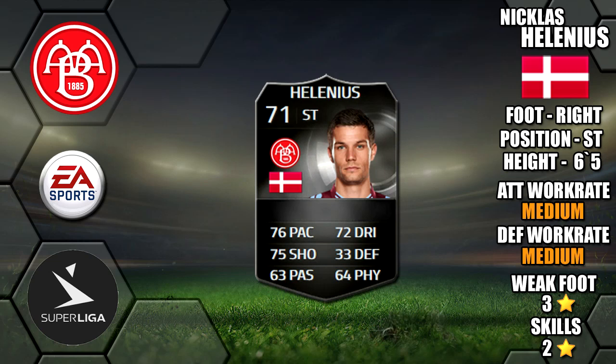Alright lads, so today we're going to be reviewing Silva in-form Niklas Hellenius, who plays for Aalborg in the Danish Superliga. He's 6 foot 5 tall, right footed, with medium-medium work rates, a 3-star weak foot and 2-star skills.